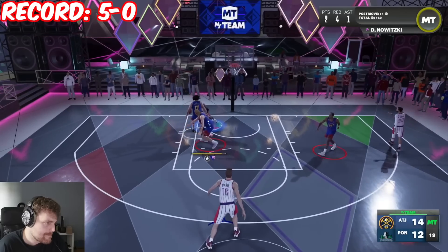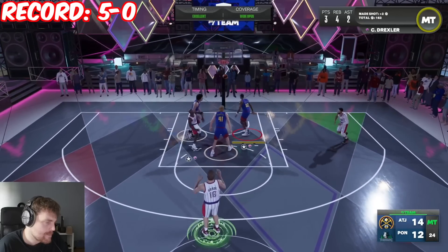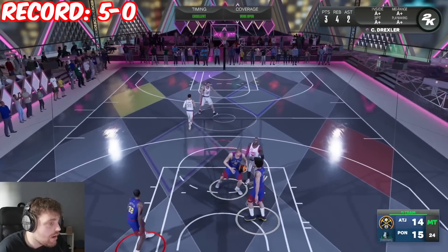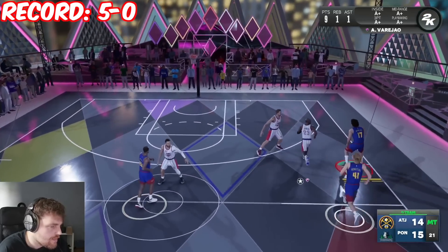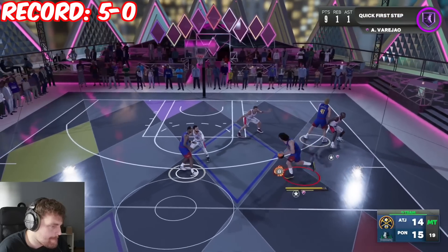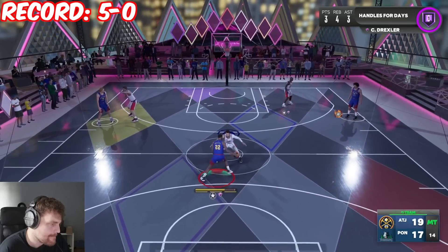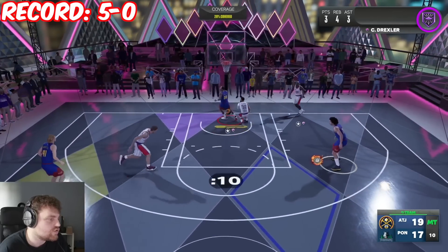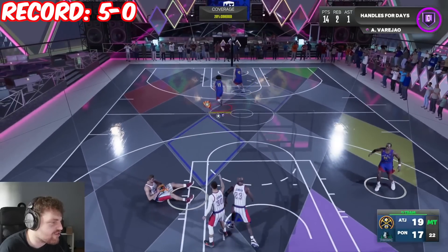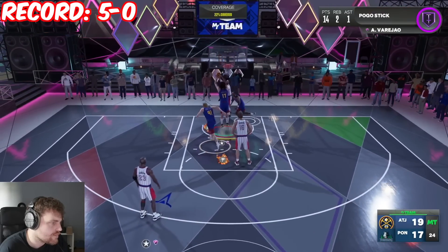With my opponent barely hitting a shot, I leave Moken with Pau — which was a bad idea. Being down in this game for the first time was a little bit tough, but we get back up with Varish out. Got swatted off the board by Steph. At 19-17, all we have to do is not concede a three and we are good.